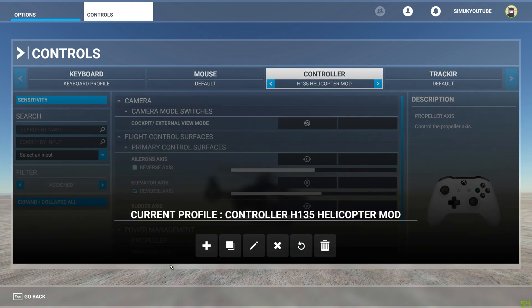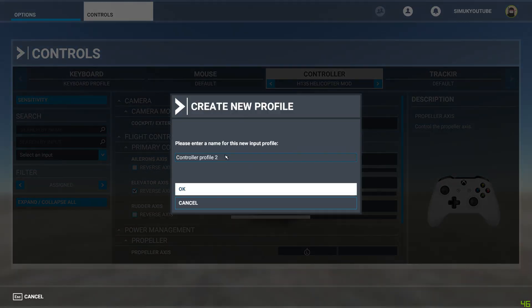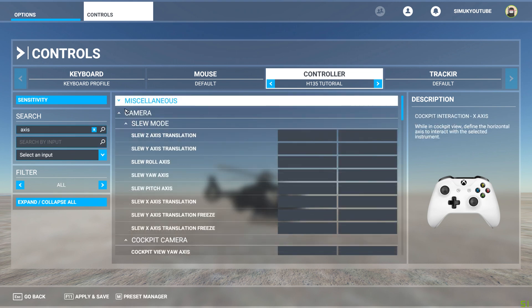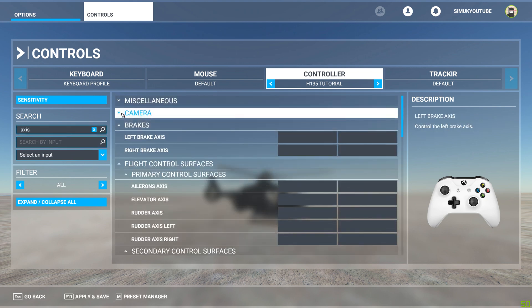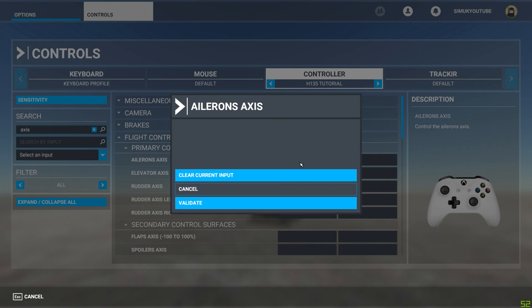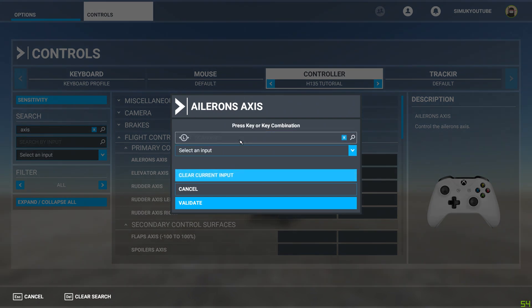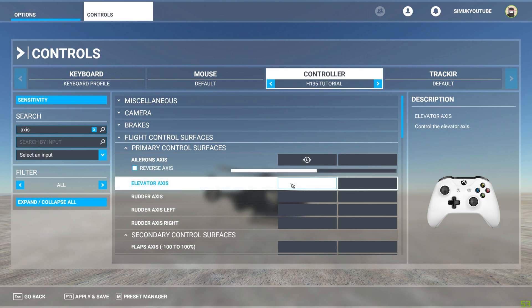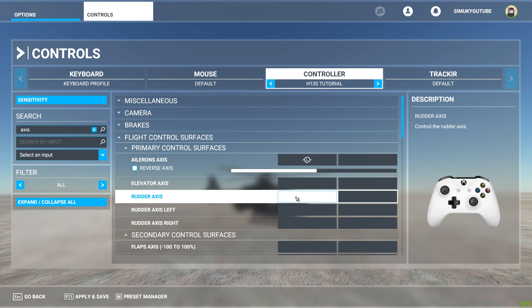What we're going to do is come down here to Preset Manager. We're going to create a new one and we're going to say H135 tutorial. So this is the H135 tutorial. You can see it's completely blank. That's intentional. And what we need in here is to bind some axes. Not for the camera — we'll do the camera in a minute. Not for the brakes. Flight control. So the ailerons — what we're going to do is on the left thumbstick, left and right, validate that. Elevator axis we don't need.